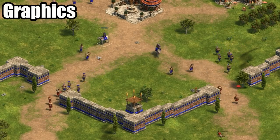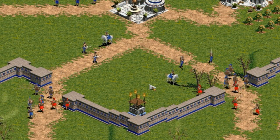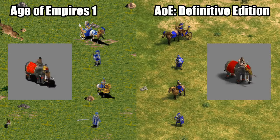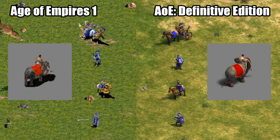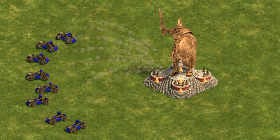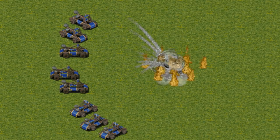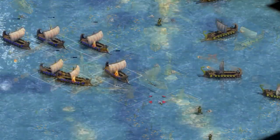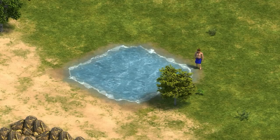To start things off, the most obvious update is to the graphics. You don't realize until you go back exactly how basic the original was. In addition to the much nicer models, another aspect of the graphics overhaul is that each unit now has more rotations — where the old game had eight orientations for each unit, the Definitive Edition has 32. Because of that, the units look much smoother as they walk around.